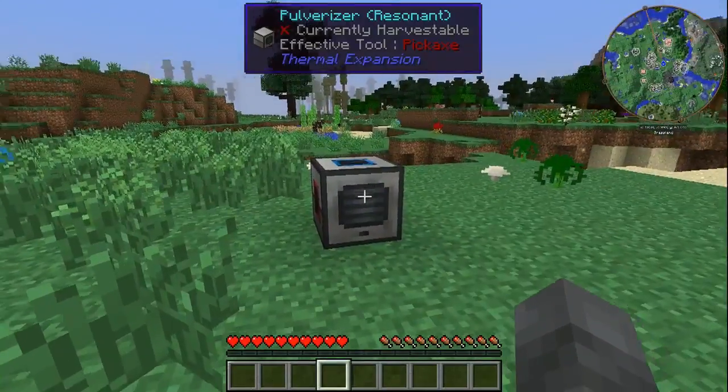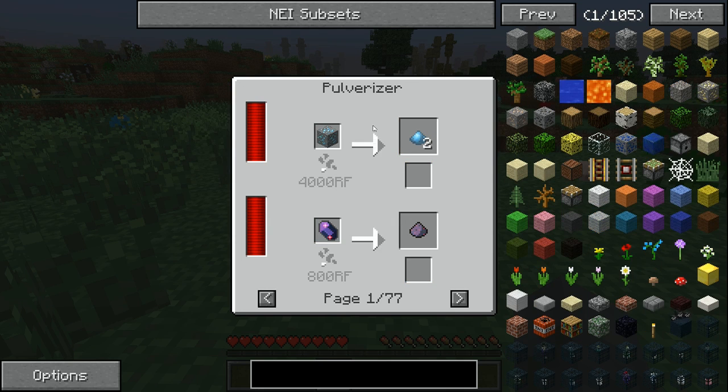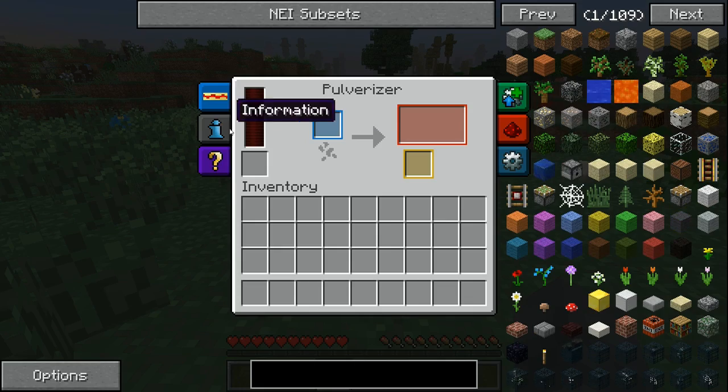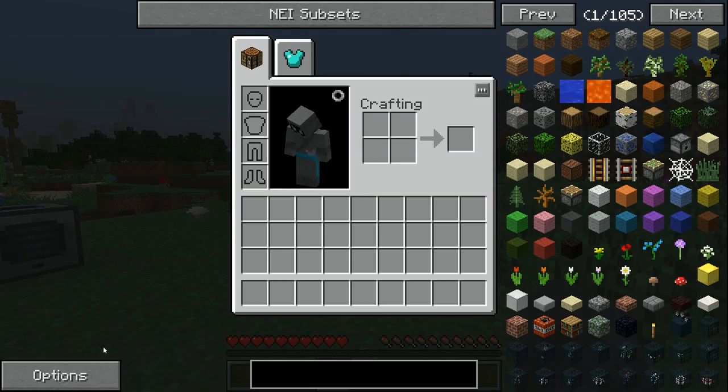When it comes to machines, whenever you look at the machine interface, a lot of them have a 'Recipes' button — most of them do in FTB. If you left-click where it says Recipes, you can scroll through all the recipes that this machine can do, so you can quickly see what it can pulverize. There are lots and lots of recipes — 77 pages — so it's another great way to use NEI.